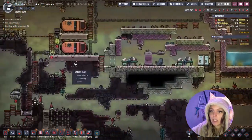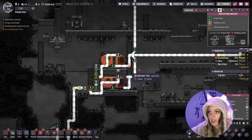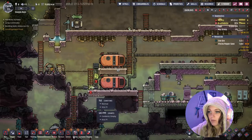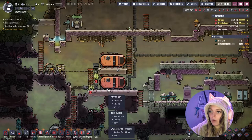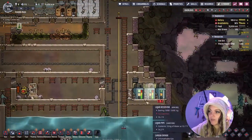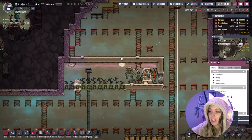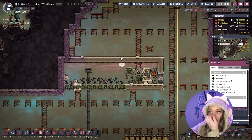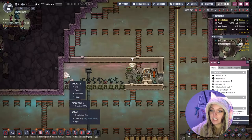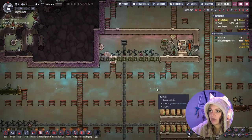So I think we can go ahead and deconstruct here on our ventilation gas pipes. We can deconstruct this pipe — it's still going to allow us to hold on to the gases but it's no longer going to be pumping it into our base. Of course we don't want chlorine getting everywhere, and then the other one was hydrogen, so that way we could get our dreckos to hopefully start making glossy drecklet eggs as well as regrow their current fur so we can still continue to get reed fiber from them.